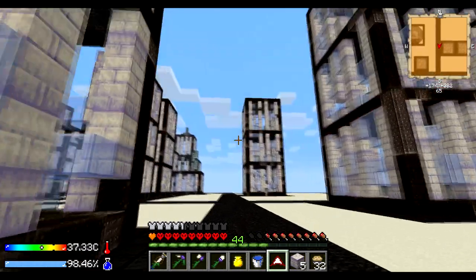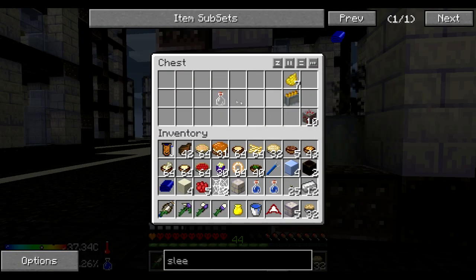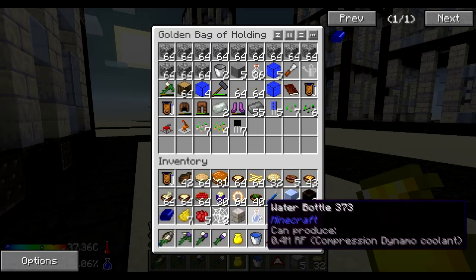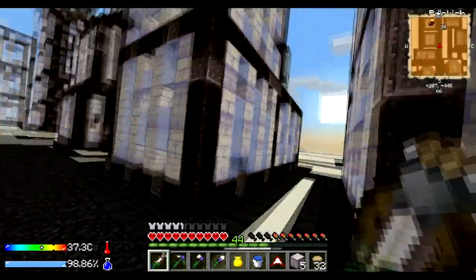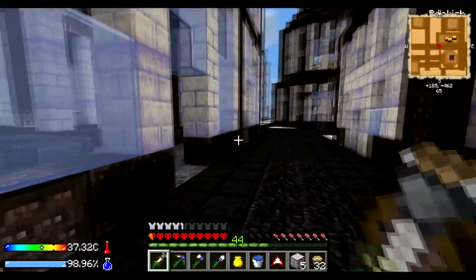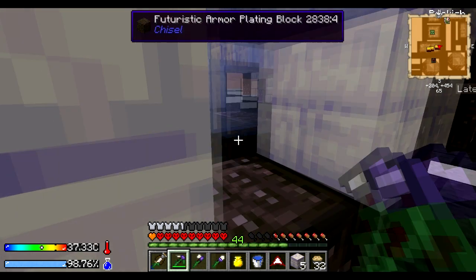Hang on — we found another one. There we go — chimneys, excellent! And there is some kind of spawner there. It's a blaze spawner. Just get rid of a bunch of these things and make a run for it. Big man shooting me — blaze! I'd recommend having a slightly better pick than this when you come into the city, because taking out these spawners, you want to do it as fast as possible.